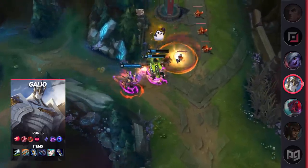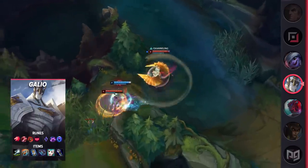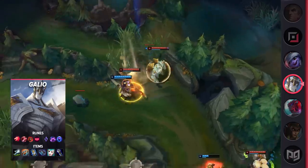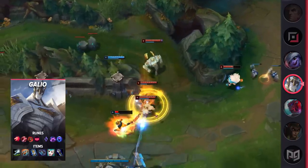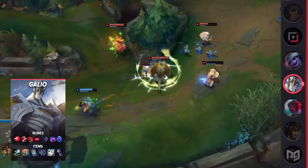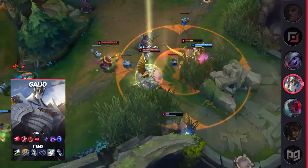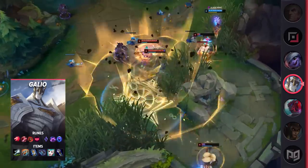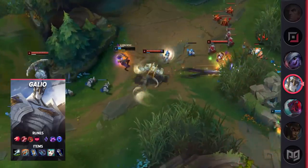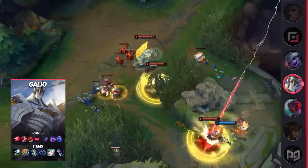What's more practical is its use in setting up ganks — whenever a jungler comes in to help Galio, activating Predator basically ensures a takedown or at least burning a flash. Galio has great wave clear, so against passive opponents you can use Predator to roam to side lanes for easy takedowns. For runes: Predator, Taste of Blood, Ghost Poro, Ingenious Hunter, Nimbus Cloak, and Transcendence. For items: Boots of Swiftness, Hextech Protobelt, Zhonya's Hourglass, Morellonomicon, Liandry's Torment, and Void Staff.